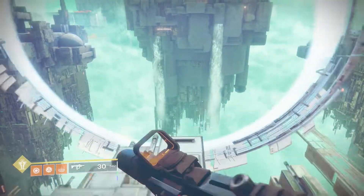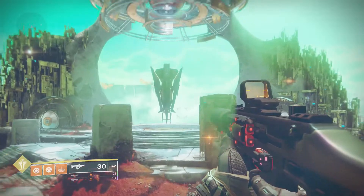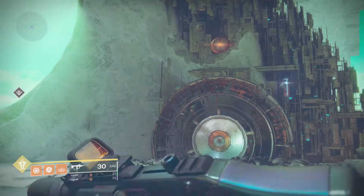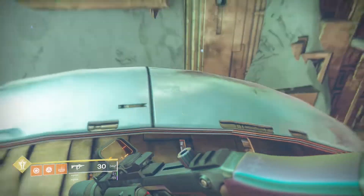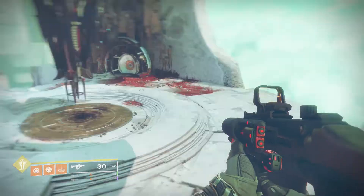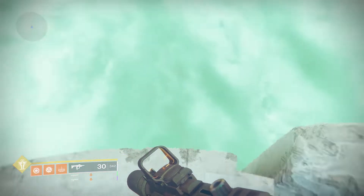Just a few hints for when you get there: number one, for taken blights, go to the Firebase on IO — there are two right outside and more down in the Wraith Mines. By the time you come back out, more will spawn. That's the fastest way to get the blights done. Also, when it comes time to do the advanced version of the strike on Nessus, do not try to solo it.